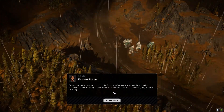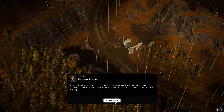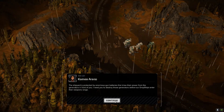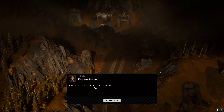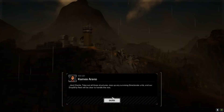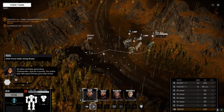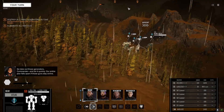Commander, we're making a push in the Directorate's primary shipyard. If our attack is successful, what's left of my uncle's fleet will be rendered useless, but we're going to need your help. The shipyard is protected by enormous gun batteries that draw their power from the generators in front of you. I need you to destroy those generators before our dropship enters their weapons range. There are three generators — Alpha, Bravo, and Charlie. Take out all three structures, mop up any surviving Directorate units, and our dropship fleet will be clear to handle the rest. Go take out those generators, Commander, and do it quickly. Our entire plan falls apart if those guns stay online.